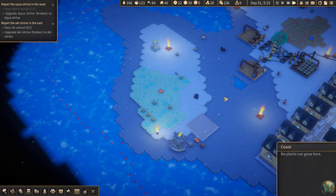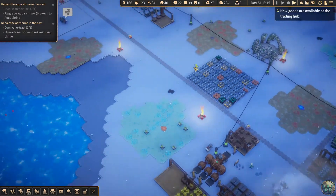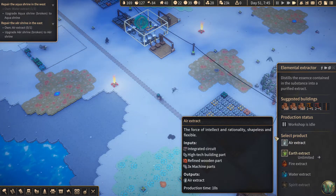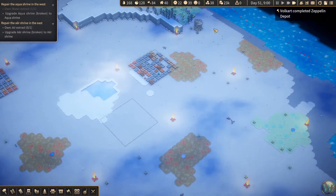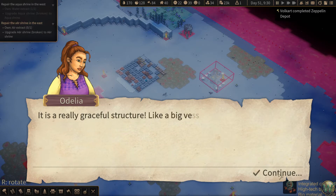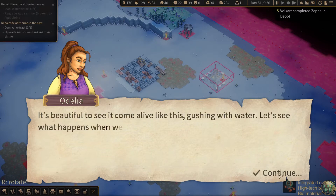We can upgrade this now. The air extract was the complicated one — that needs four different things: three machine parts and one of each of the other ones. The air shrine is over here, so we'll just build it over there somewhere. The shrine in the west appears to be the Aqua Shrine — it is a really graceful structure, like a big vessel filled with water. It's beautiful to see it come alive like this, gushing with water. Let's see what happens when we rejuvenate it with more extracts.